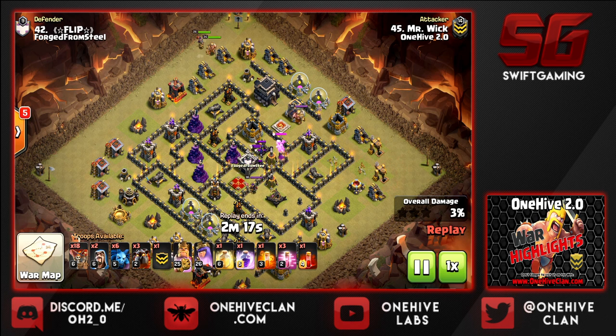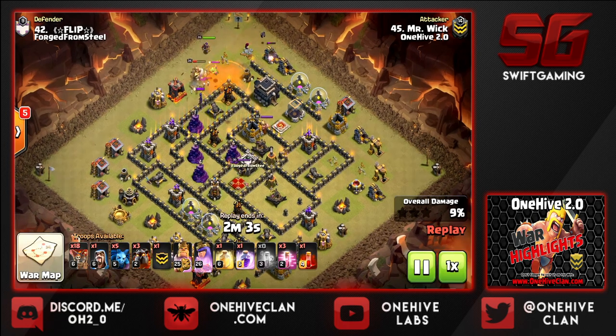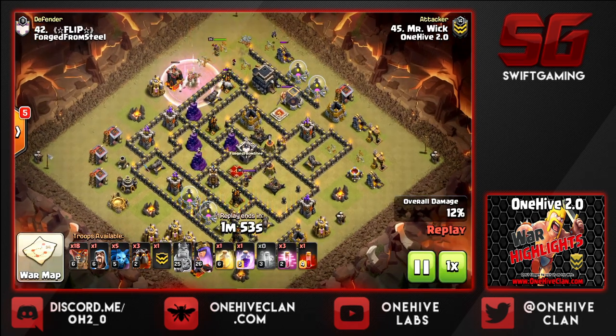Mr. Wick drops his king at 12 o'clock on the gold mine to lure the CC, effectively luring it onto the king. He softens the CC with the poison, the queen redirects toward the CC, and then the air defense pops — he's utilizing every ounce of HP there. Great work. The wizard really helped the queen stay on path.